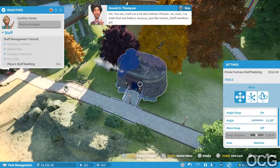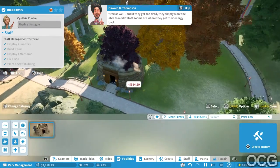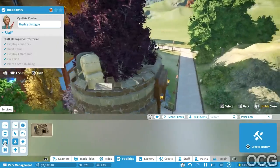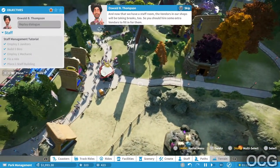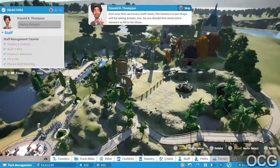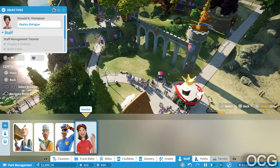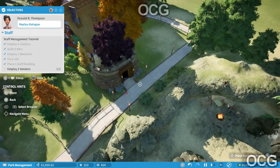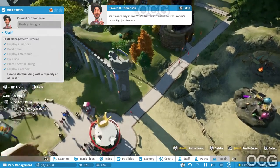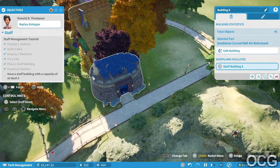Just like guests, staff members get tired as well. If they get too tired they simply won't be able to work. Staff rooms are where they get their energy back. I like that this tree is literally inside the staff room - it's fine. Now that we have a staff room, the vendors in our shops will be taking breaks too, so you should hire some extra vendors to fill in for them. Okay - Staff, Vendors. Gosh, there might not be enough space in the staff room - you'd better increase the staff room's capacity.